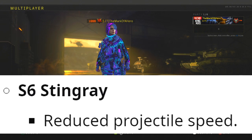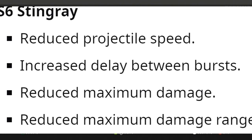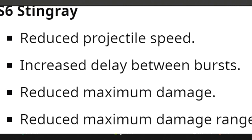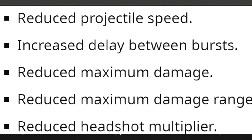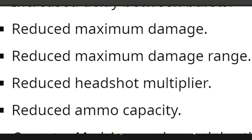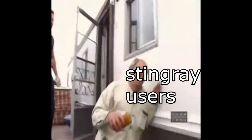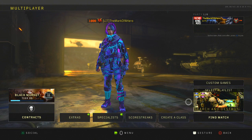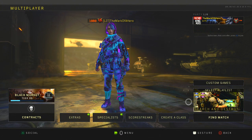They reduced the projectile speed, so the bullets are gonna travel slower. There's an increased delay between the bursts, so every time you shoot, there's a bigger delay to the next time you shoot. They reduced the maximum damage, they reduced the maximum damage range, they reduced the headshot multiplier, and they reduced ammo capacity. They're just reducing everything about this weapon, making sure it's a risk to take this weapon on.